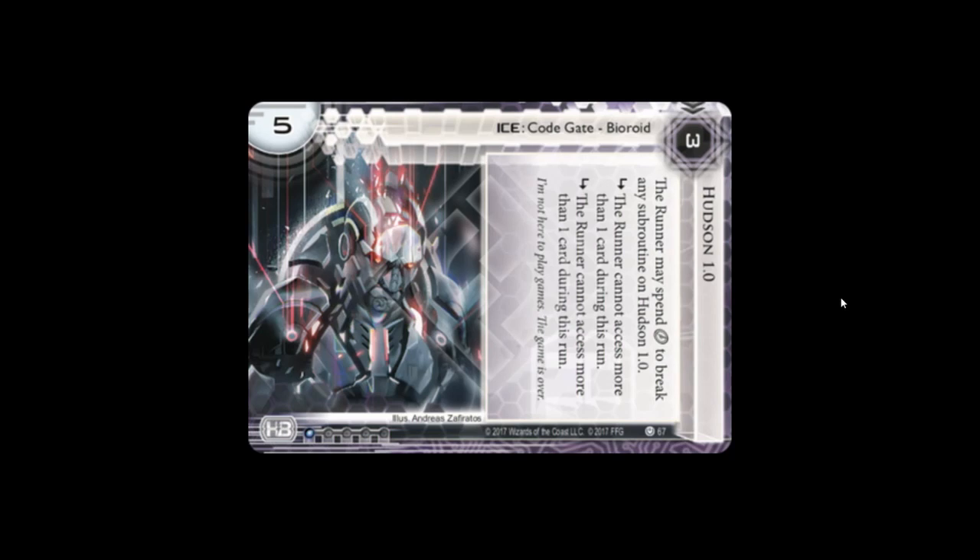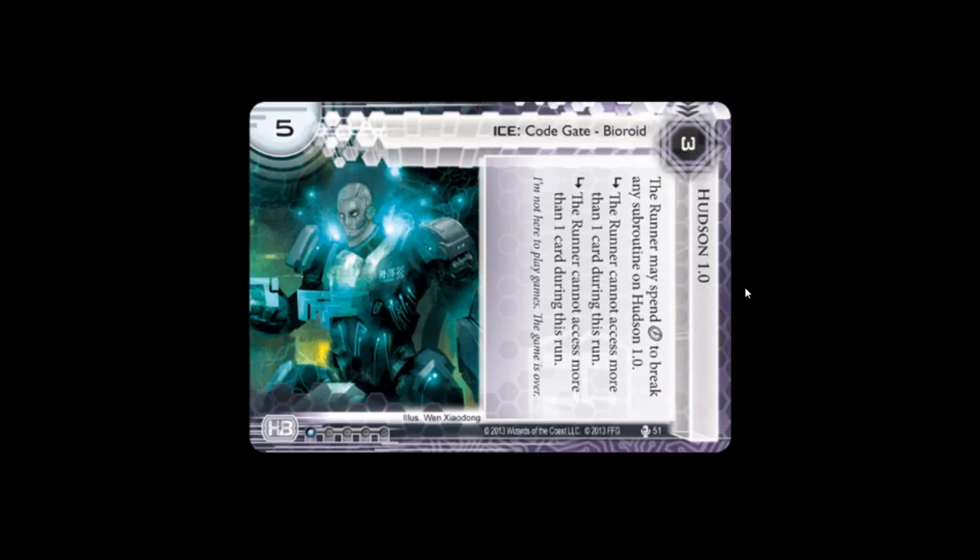Big mistake — big minus points go to the old art. Hudson 1.0 — these are a series of ice where each one is a biroid AI type of deal, essentially a robot trying to stop you. This is the next one. He's sort of hunched over like 'oh, what do you want from me?' He looks like some kind of a street peddler, he doesn't seem that intimidating. The old art has some unusual quirks, it's more far back and it looks dated, but he looks more threatening — more intimidating. He's sort of farther back and you're thinking 'oh, what is he up to? He wants to destroy me.'